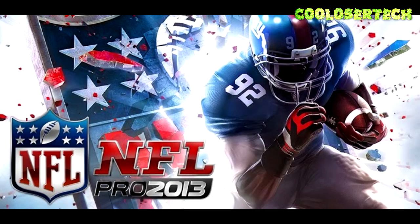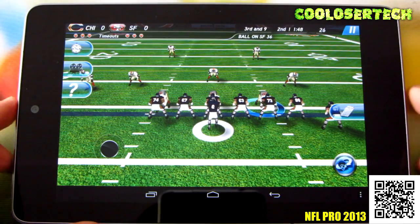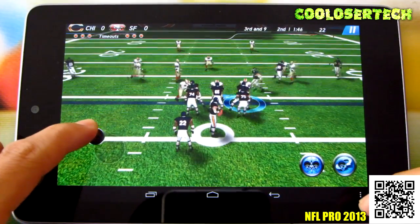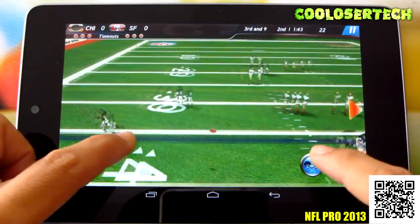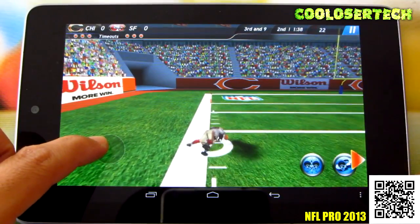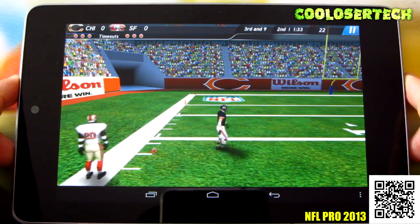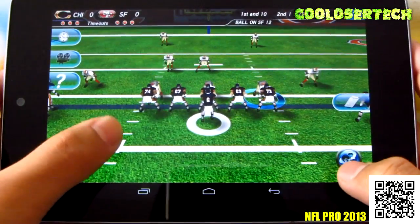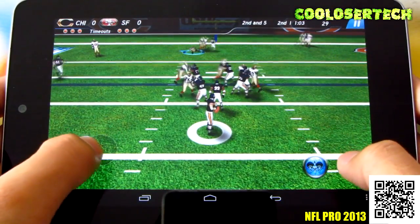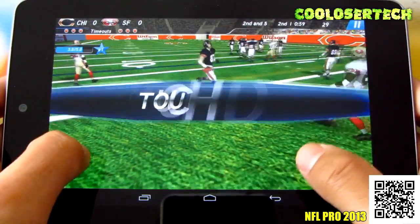Next up we have NFL Pro 2013. Set it up, choose the guys you want to play with. Here I am on the field — it's like a football thing where you tackle him down — first down. You might want to hold your device in order to play a lot better. It'll teach you how to play, so you won't be wondering what's going on. And they got a touchdown.